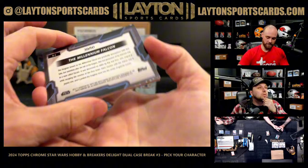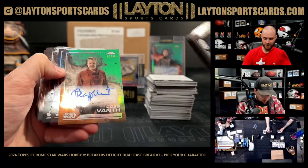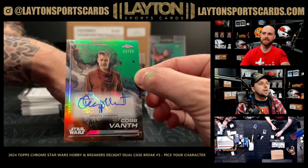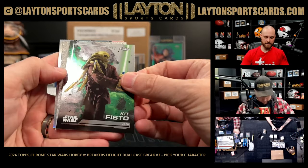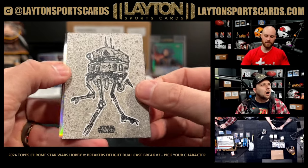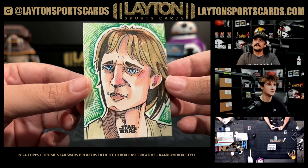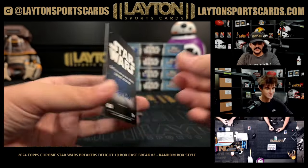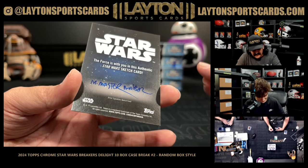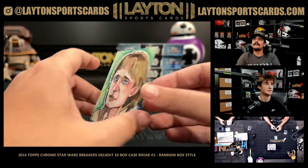39 to 50 on the all-not-named insert spot. Nice, we got a Cob Vanth auto numbered to 99, Timothy Oliphant. It's getting sketchy — it is an Imperial Probe Droid on the sketch. And that's a young Luke Skywalker on the sketch.